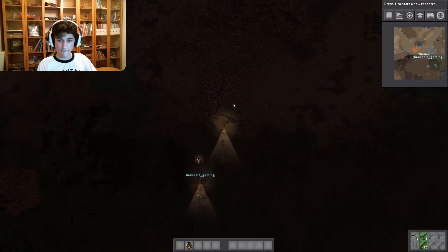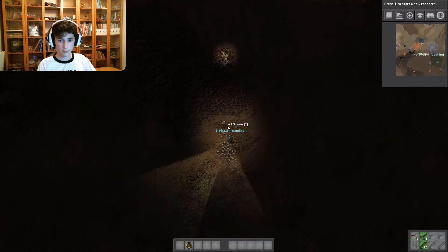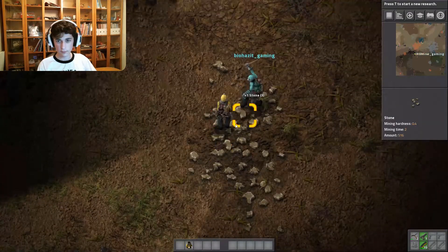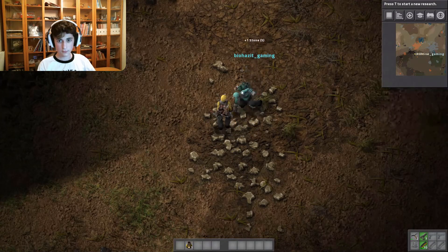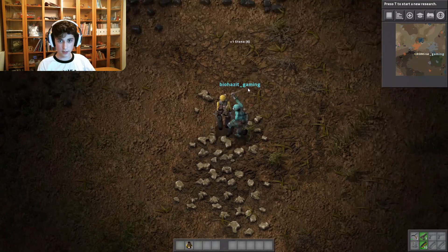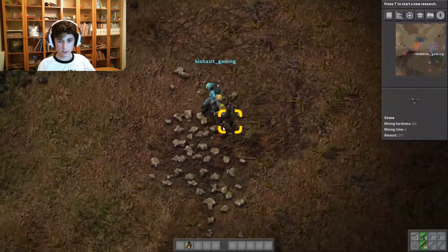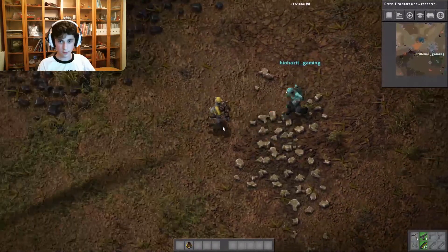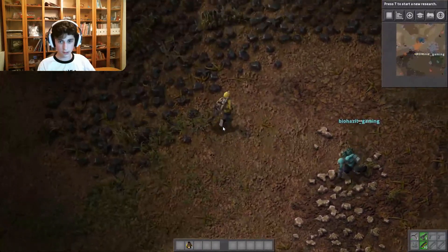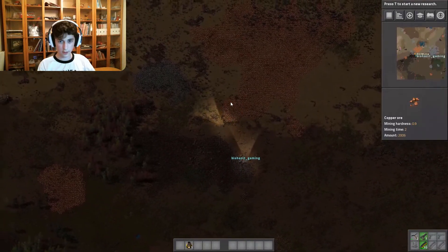I'm all up for death and train killing — shouldn't be hard. Do you know how to set up the whole water thing? No. One pump, 20 boilers, 40 steam engines. Help! Fine, I'll help.